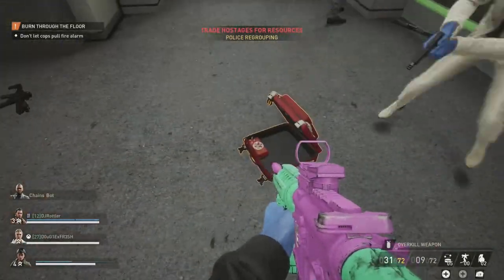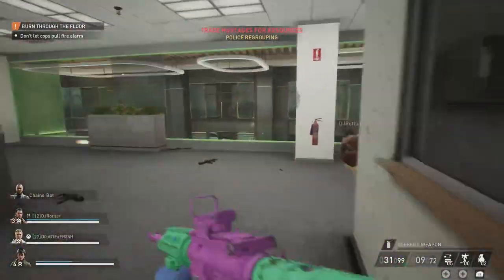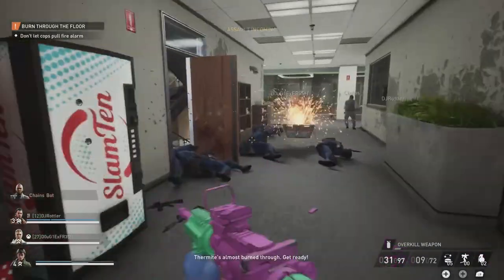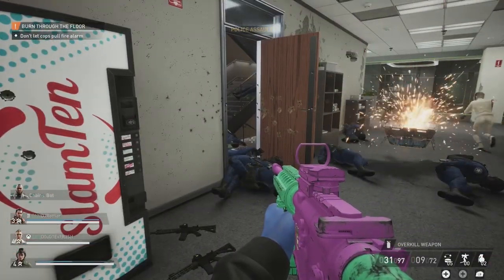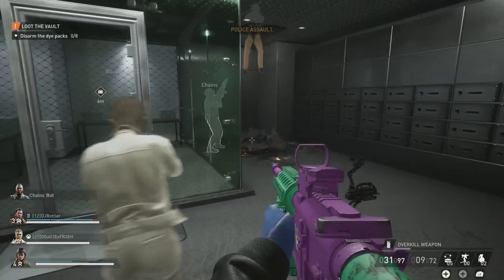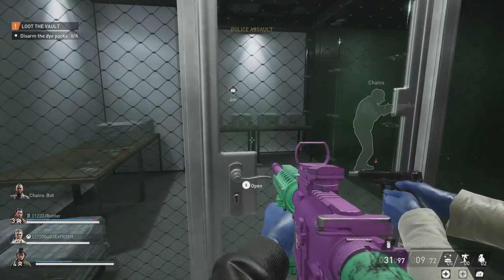Once the thermite is done burning through the floor we can jump down into the vault. Police regrouping is a bittersweet situation because it buys you a little bit of time, but the police when they come back are gonna be even stronger. That's what's difficult about this on Very Hard — the assaults just get more and more difficult — but we are inside the vault now and we're gonna look at actually deactivating these die packs.